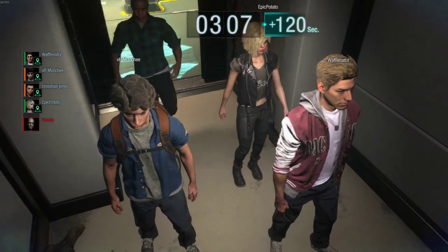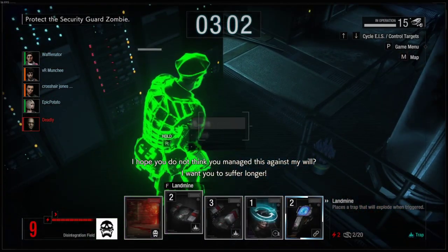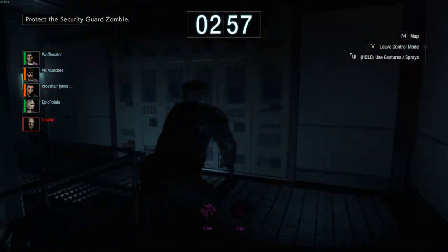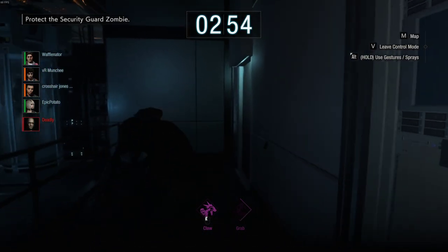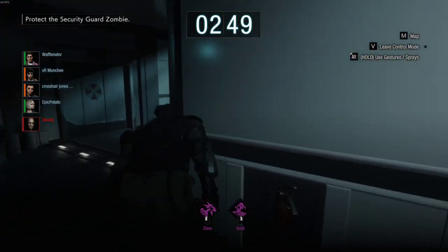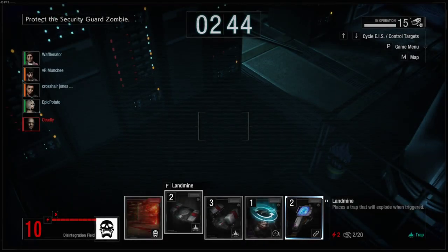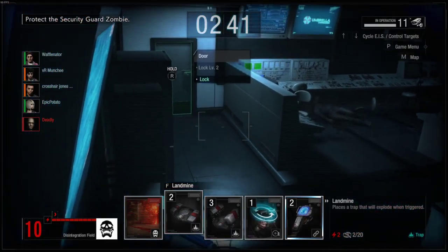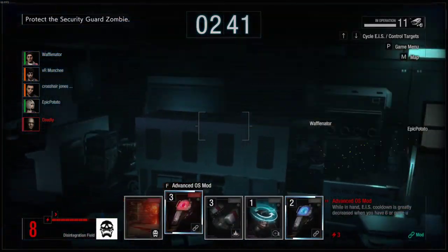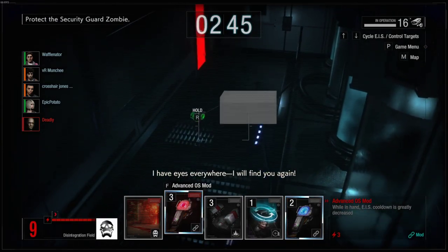I know Spencer gets a level 3 insta-lock at rank 4, so I'm really curious how well that's going to work out. I want to put you as far away as possible. I think this is as far away as possible. Where are they at? There's no light switch in here, is there? She's shooting me. I will find you again.